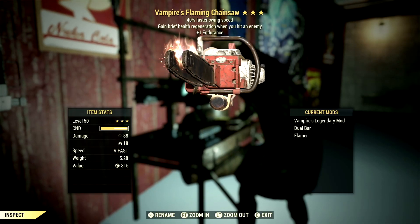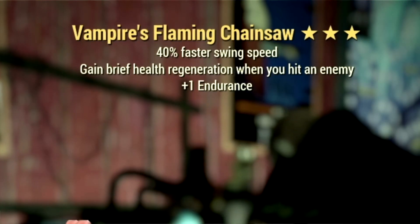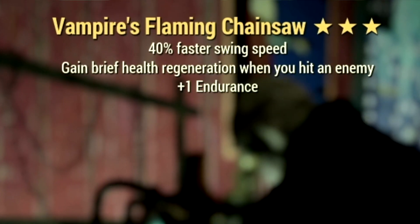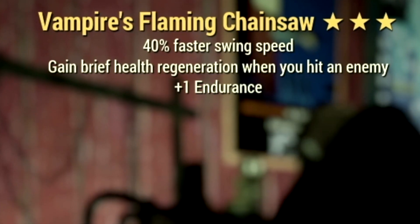Over in the Weapon — this is it. This is my 3-star Legendary Flaming Chainsaw, with the main Legendary effect being the Vampire's effect — gain health regeneration when you hit an enemy. It also has plus 1 to Endurance and 40% faster swing speed. Over in the mods, we're using the Dual Bar and, of course, the Flamer mod.